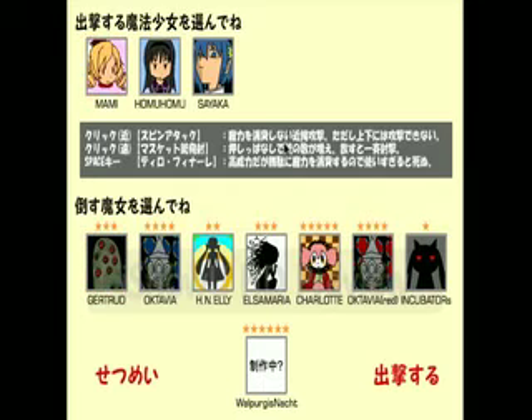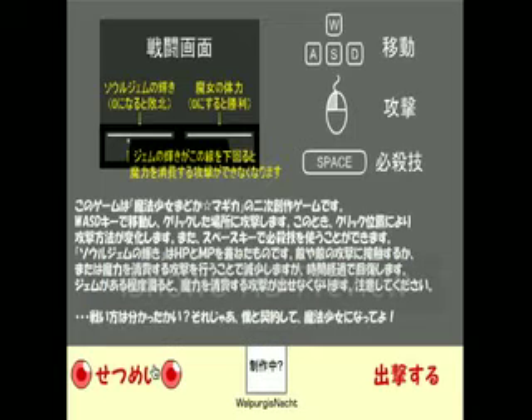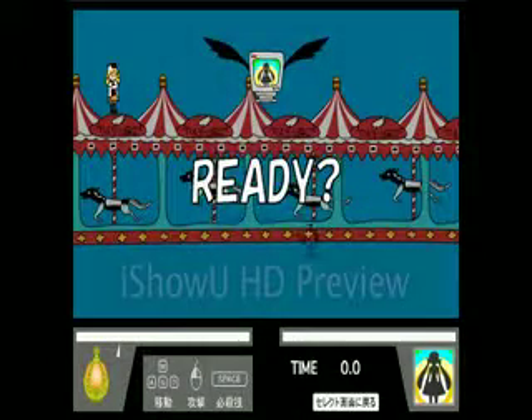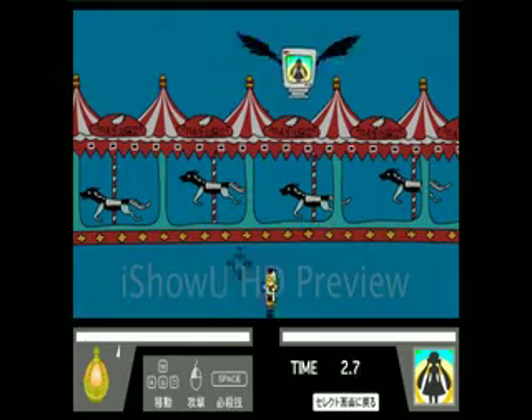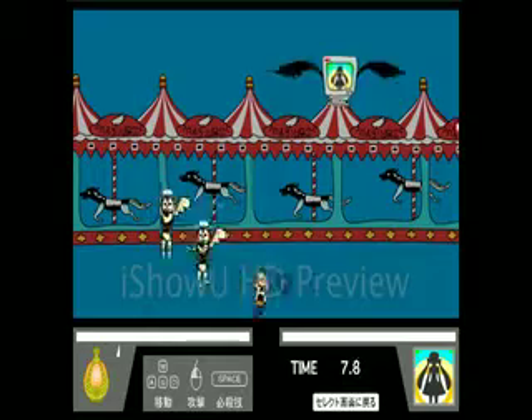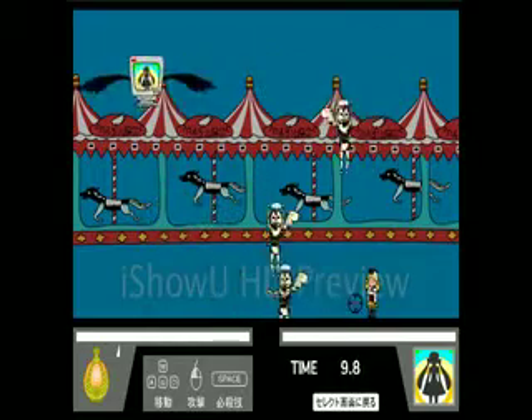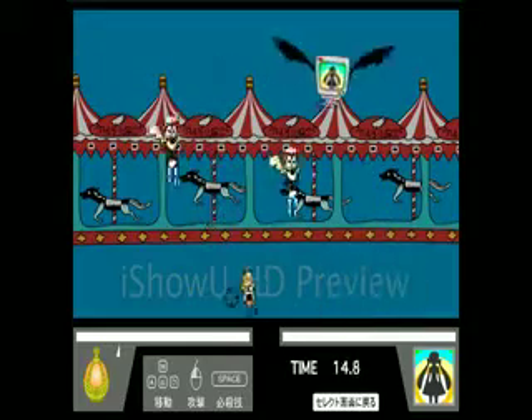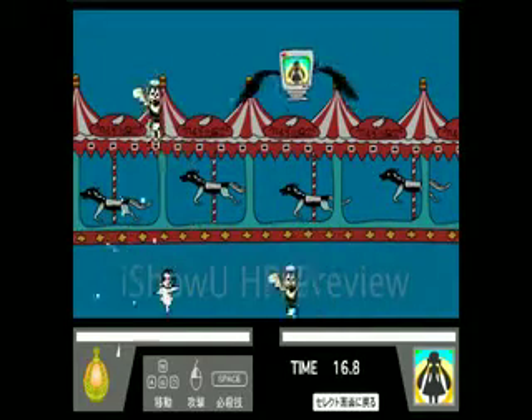Let me explain the controls. You use WASD to move. You attack by using the right click — it'll be easier if I just show you. To move, WASD. Use the mouse to move the cursor, and depending on how close it is to you, it changes what you do. If it's next to you, Mami will use her musket swing, which does not consume any magic power. If you hold it far from you, you can spawn muskets, release to fire.